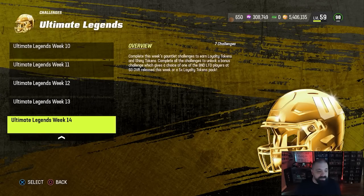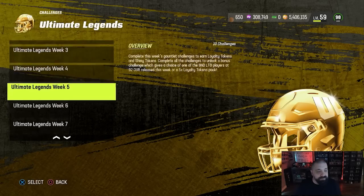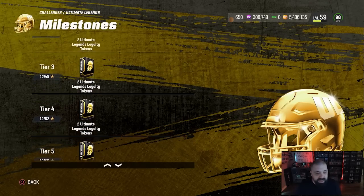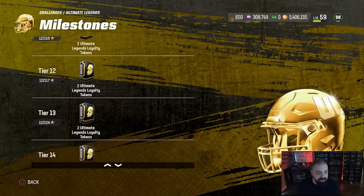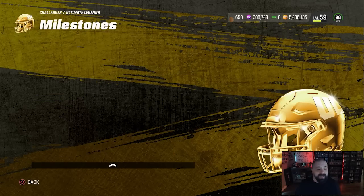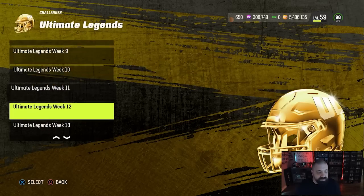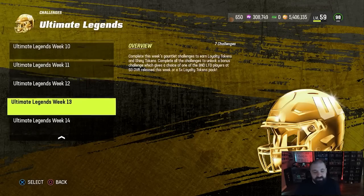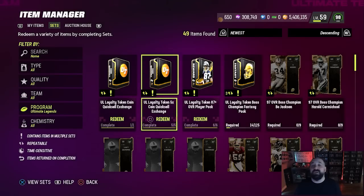You also earn stars for every solo you beat. Looking at the milestone rewards, after the tier one reward — an 87-plus overall Ultimate Legend player pack — you get more tokens. Make sure you're knocking out those milestone rewards. You'll get tokens from the solos, from the milestone rewards, and from the hidden solo, and this repeats every week. Some weeks have more solos than others, but the format is the same. These solos don't take too much time — normally you can get through each one in about 90 seconds to three minutes.